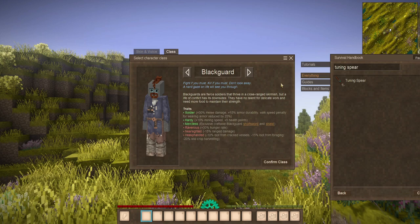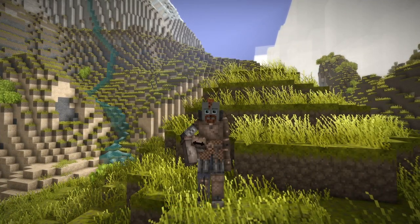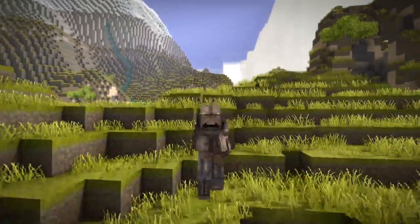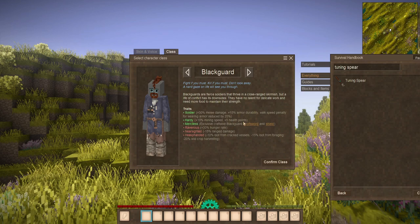And then we have the big beefy character, the Blackguard — this is your soldier class. They do a huge amount of damage in melee with a big 30% bonus. They have a 15% armor durability bonus. And if you are wearing heavier armor, you usually are slowed down, but with the Blackguard class your walk speed penalty for wearing armor is reduced by 25%, meaning you might be able to keep up with, if not pass, some of the other classes while wearing heavier armors. Now they're also hardy — this is the only class that actually gets a benefit for mining, which is just a mining speed benefit. They can hit the stone harder and faster. And of course they gain an extra 5 health points — these are hardy characters with a lot of hit points that can take some hits before they go down.